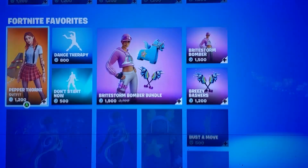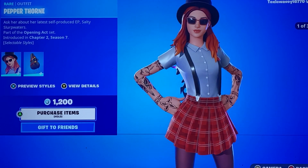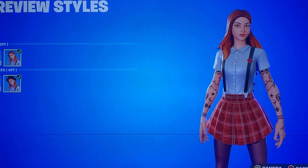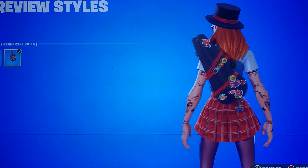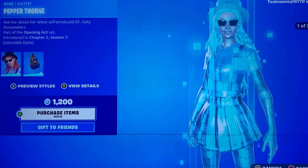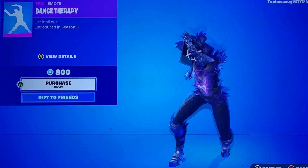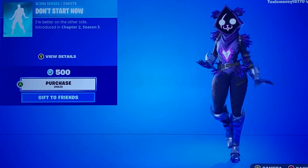You got the male and the females, and then in the Fortnite Favorites, again, you got Pepper Thorn. She's got her style — you could take off the hat, you could take off the glasses and have it like that if you want. And then she's got the Hard Case Hero back bling, and its style just adds more stickers and badges to her back bling. Dance Therapy — pretty cool. I don't know if it's rare, but I feel like I haven't seen that one in a while.